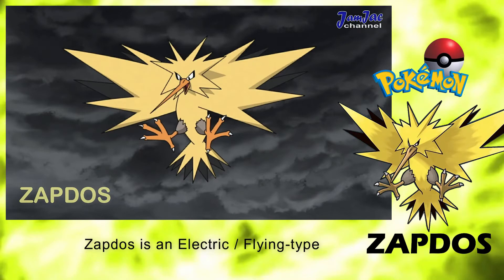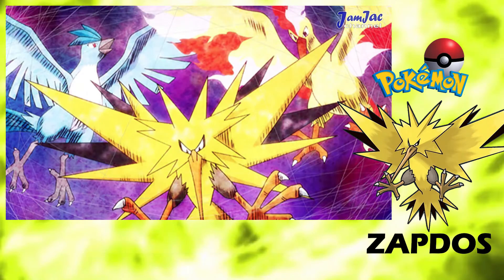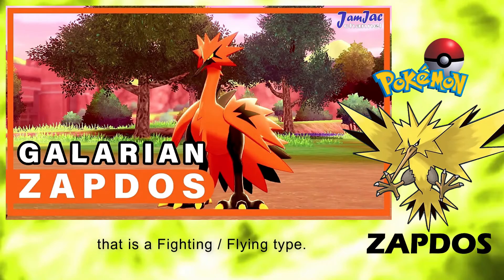Zapdos is an electric, flying-type legendary Pokemon introduced in Generation 1. It is part of the Kanto Legendary Birds, along with Articuno and Moltres. In Generation 8, exclusive to the Crown Tundra, Zapdos has a Galerian form that is a fighting, flying type.